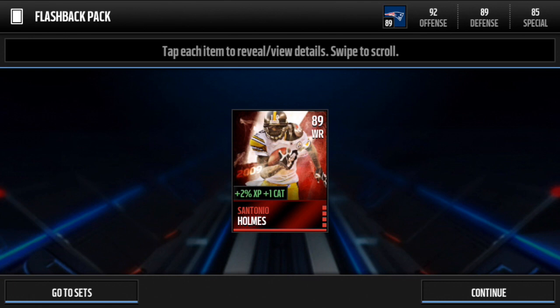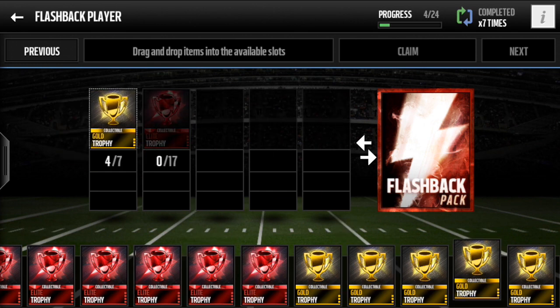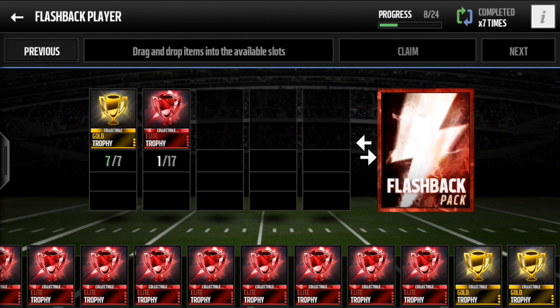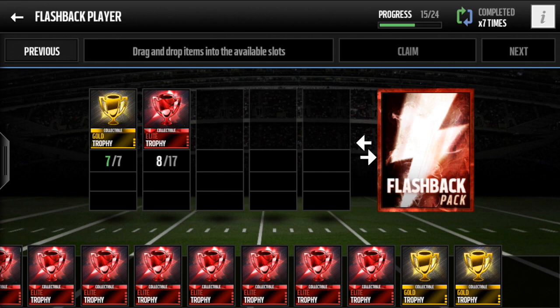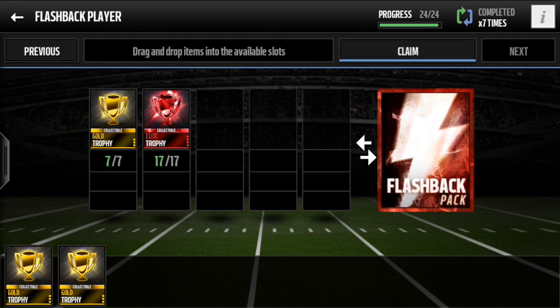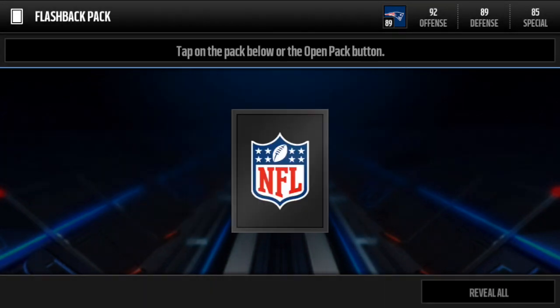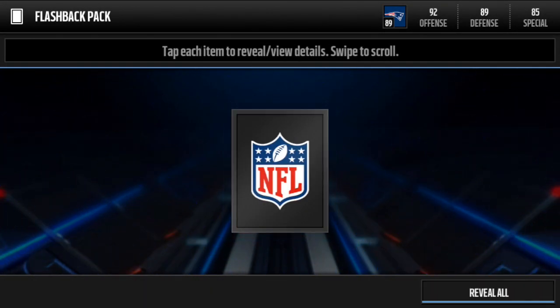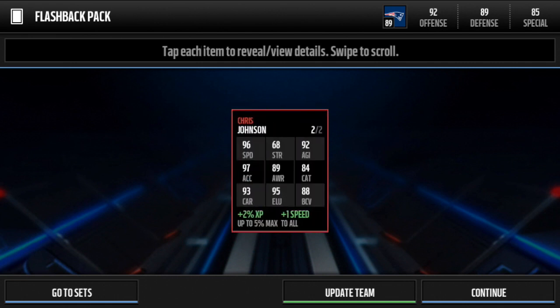I already have him and sold like three others before, so I'm going to sell this one of course. Let's go ahead and see what we're going to get in our last flashback set. Can we pull another role, can we get Vic, can we get CJ2K? Let's put in our last elite trophy and claim this one — can we get something clutch out of this last flashback set?